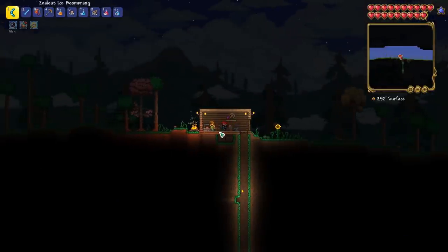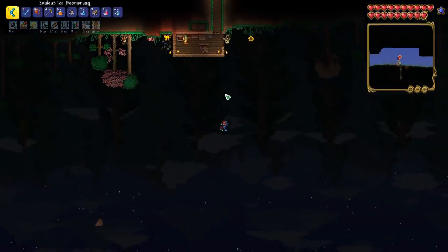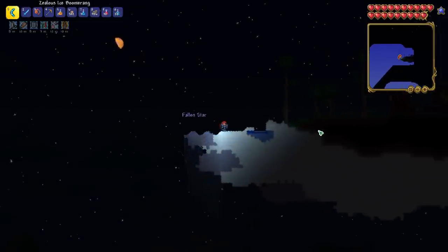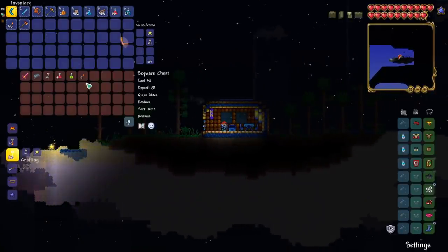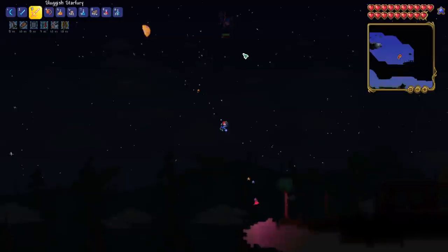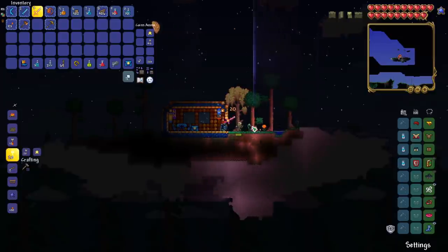We have 10 gold coins, so we definitely need to deposit all that. Now that we have a gravitation potion and ironskin, let's use our buffs and head out to explore floating islands. Hopefully we can find some sky islands — and we found one already! This is awesome. We've just got to be really careful with these harpies. First chest — sluggish Starfury! I am stoked — we got Starfury! Let's equip it for sure. We're getting so lucky — we might grab a few accessories. One island doesn't have a door, which is kind of weird.